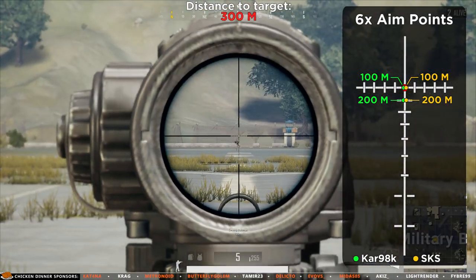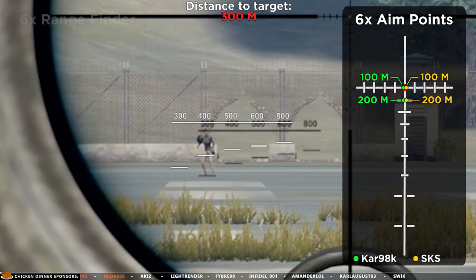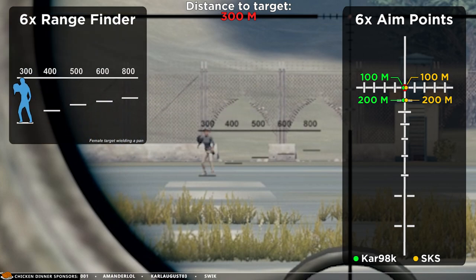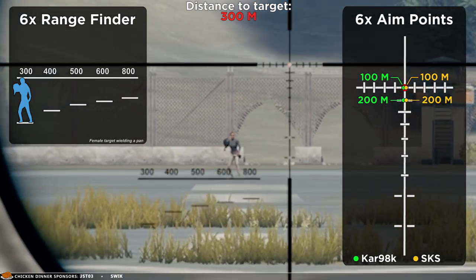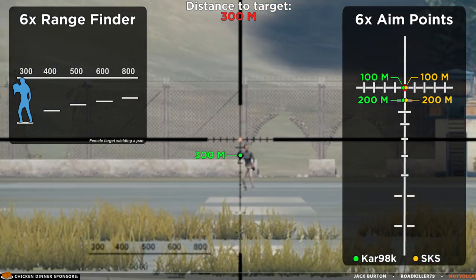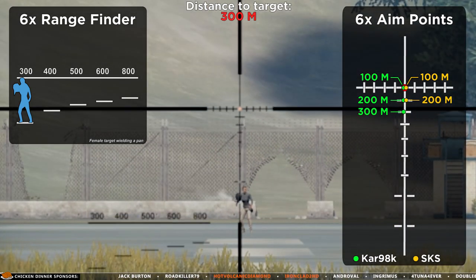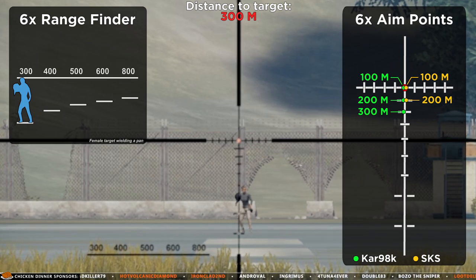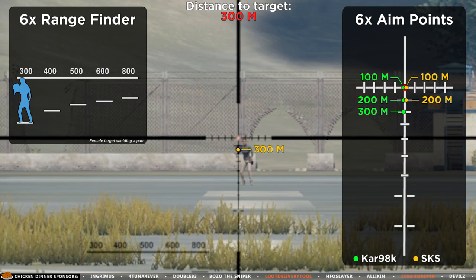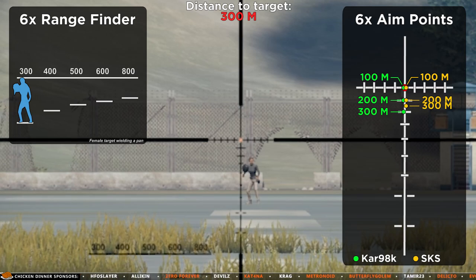For 300 meters we can now start using the rangefinder located in the lower left corner of the scope. The height of a standing target fits between the lines on the 300 meter marking. This means that if the player is 300 meters away we should use the second line on the reticle to aim using the Kar98k. However for the SKS we need to aim between the first and the second line, due to the SKS having less bullet drop on shorter distances.